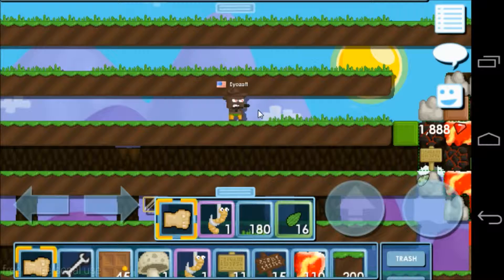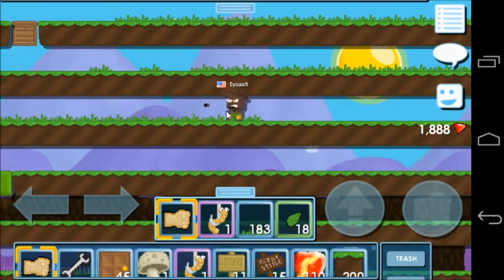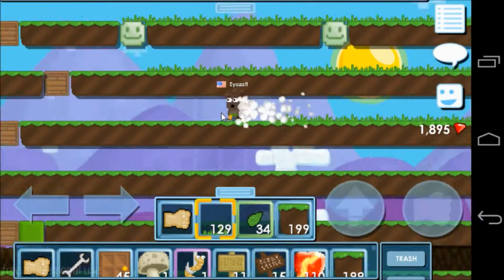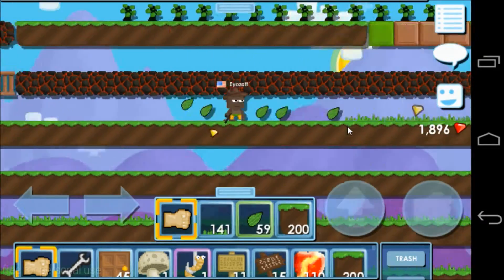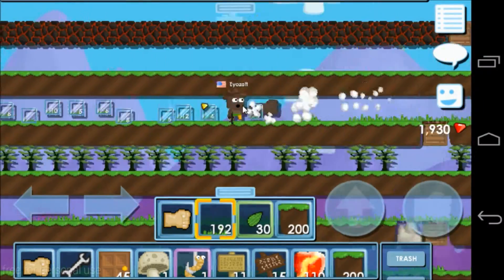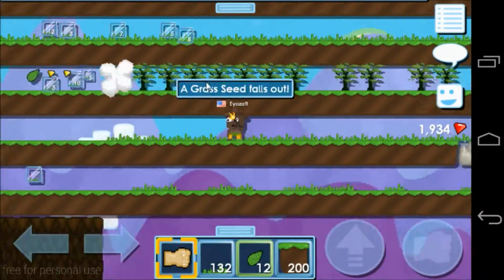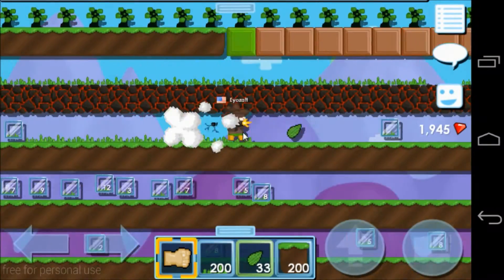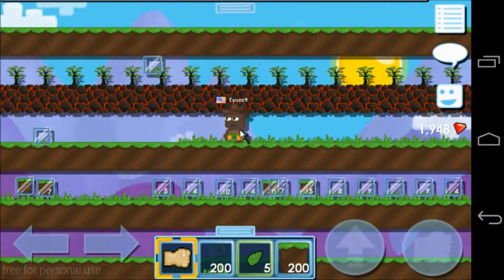Without his help, the fastest way would be collecting grass, as you can see over here. Grass is very easy to grow and very easy to farm, so you can replicate this success anywhere. If you need any grass seeds, just head over to the YouTube channel and you can get free grass seeds over there. I'm going to do this for quite some time, so I want to speed this up.